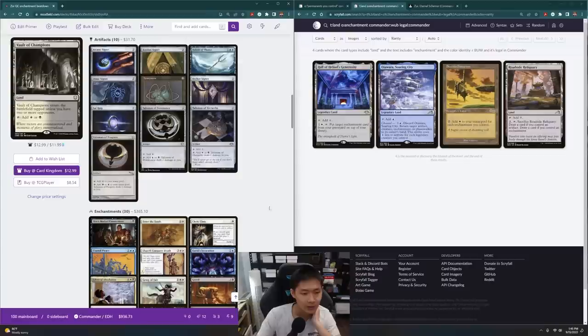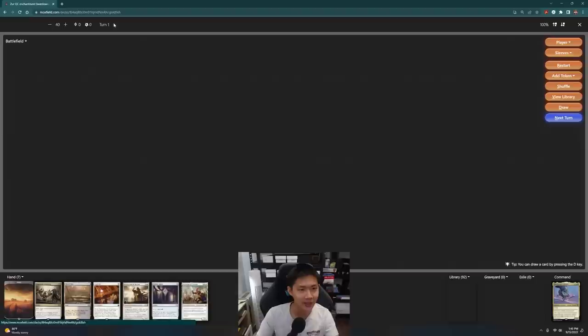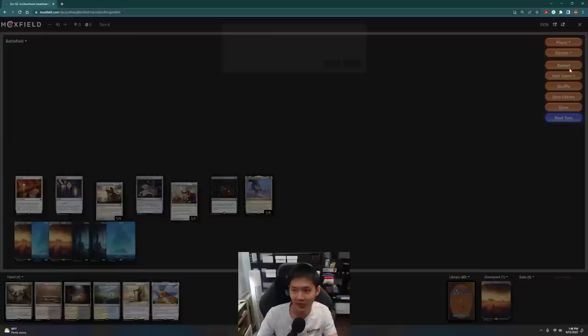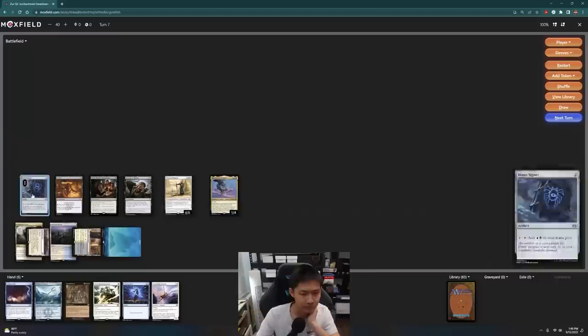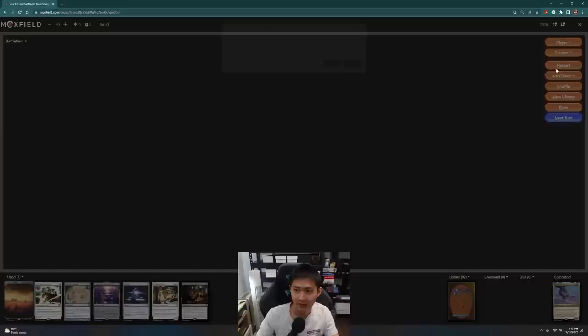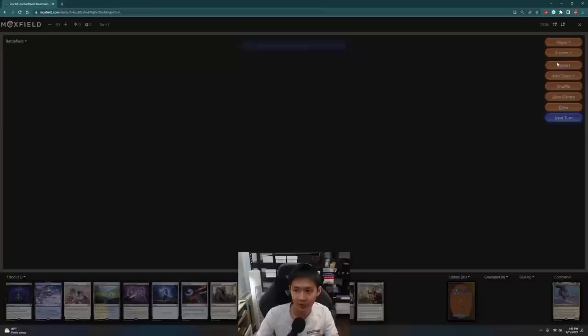Finally, after adding in the lands, I'm going to run through another playtest. Overall it feels good — we can curve out, we have our lands. Let's try one where we don't have Land Tax. Pretty good — a lot of hands seem keepable.